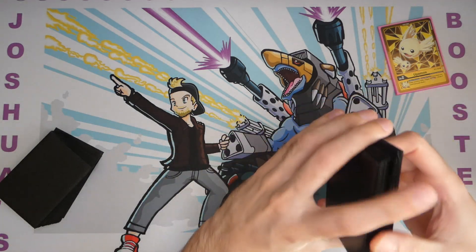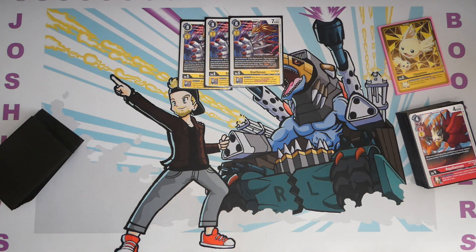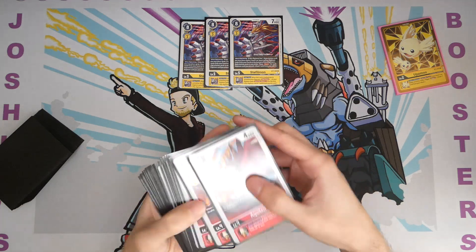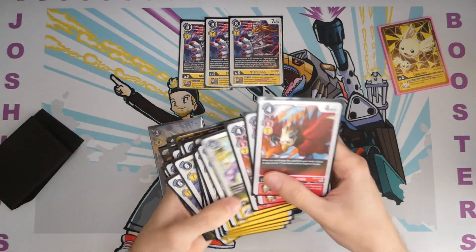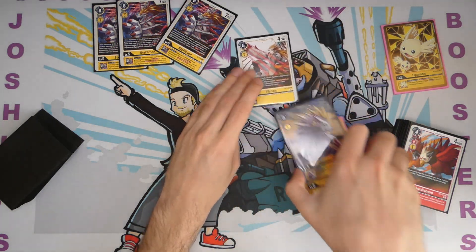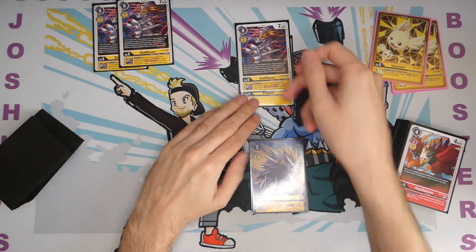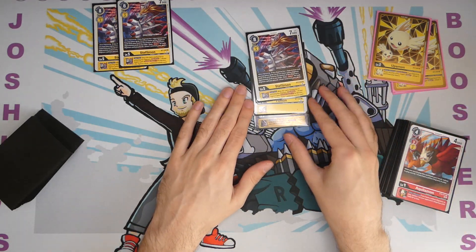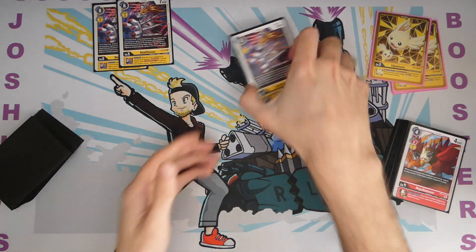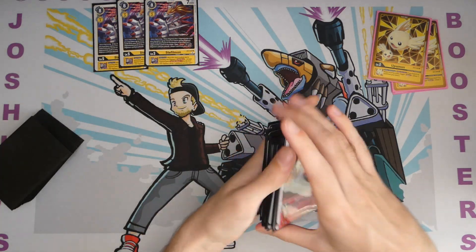Then moving on to level 5s - here's Staphalmon. Its When Digimon ability is a little weird. It's: if this Digimon has 1 Digivolution card, you can place up to 2 level 4 or lower yellow Digimon as Digivolution cards, and then for each you can draw a card. The play you want to do with this: let's say you have Harassamon, then you Filmon - Digiburst 2, give one of your opponent's Digimon security attack minus 2, Harassamon goes back to the hand. Then you evolve into Staphalmon and use Staphalmon's ability to attach the same Harassamon and any other level 4 or lower yellow Digimon, and you can draw 2 cards. It just generates a lot of card advantage, which is very important in this deck.